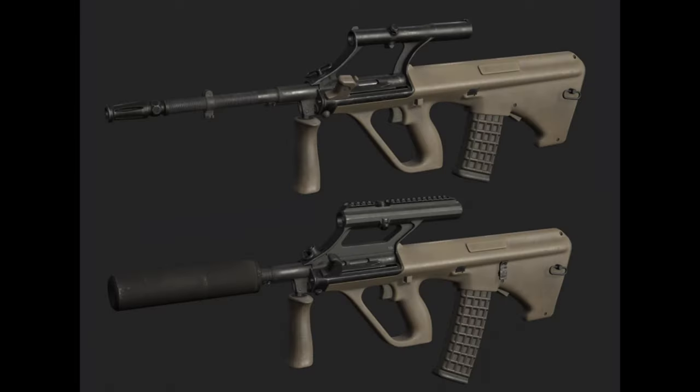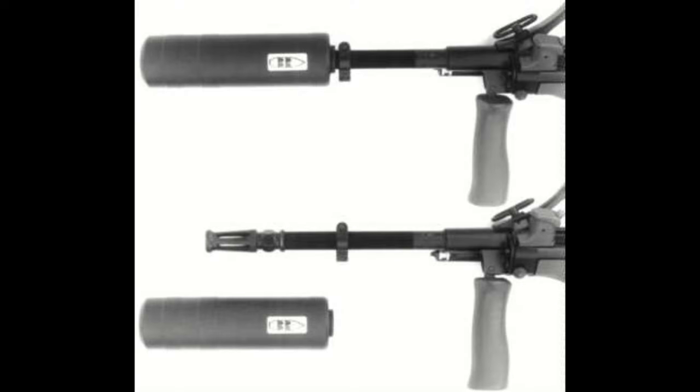The suppressor BSG posted appears to be the T4 AUG Ranger Reflex Suppressor. A reflex suppressor is one that extends backwards over the barrel, reducing the overall length the suppressor adds to the rifle. There's also a longer version called the T8 AUG Scout.